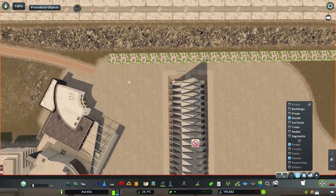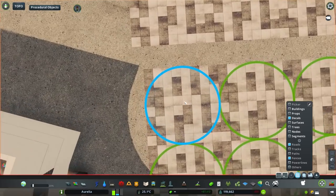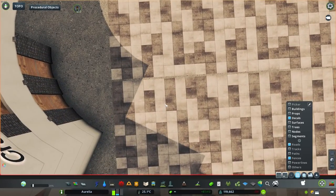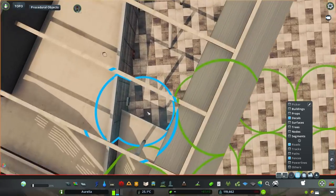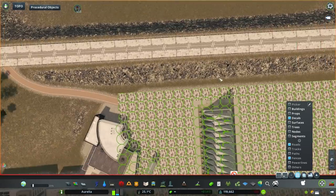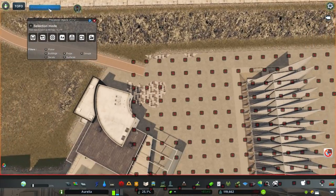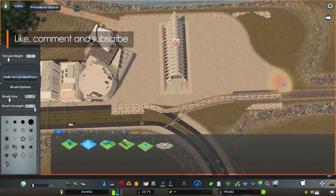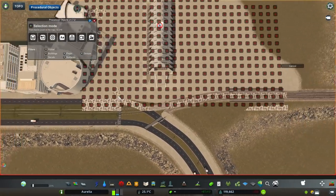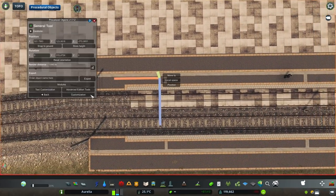Now we are going to finally build the plaza, and I have a very special building right in the center of it. This is something I got recently from the workshop — it's the United States Air Force Academy Chapel, apparently built in 1962. Despite that, I decided to use it in Aurelia because it just looks absolutely amazing, like out of this world. It's really modern and very distinct, and I really wanted to have it in Aurelia somewhere. It might as well be some kind of chapel. It definitely should not be placed in blocks of buildings because it looks so unique, so putting it in its own plaza felt like a good idea.